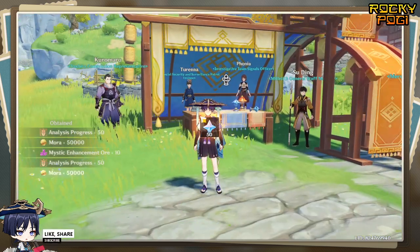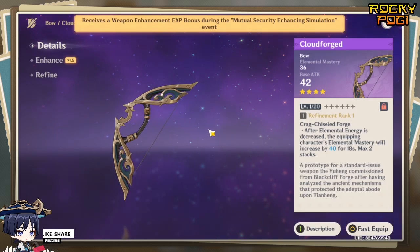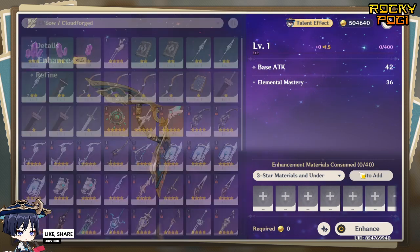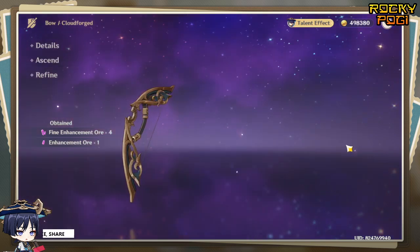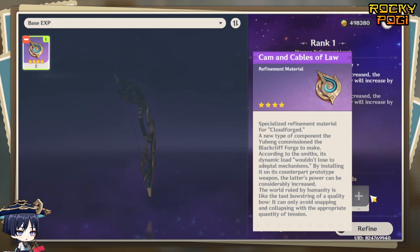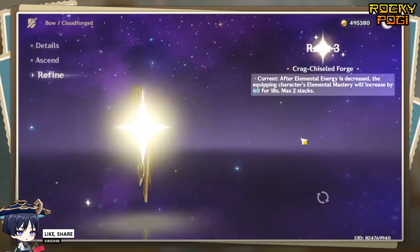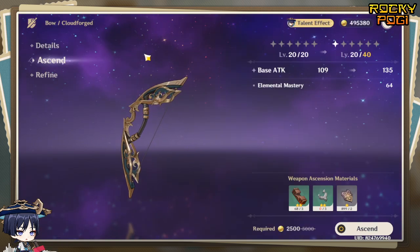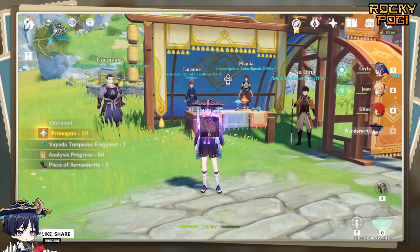Let's check out the appearance of the item — right here. Once we're done with the event, we'll be able to enhance it. We need 1.5, 1.5, 1.5 — we need the ruin health, going from 40 to 60 mystery. That's it for our Cloudforge weapon — that's nice. There is also a level up of 1.5 points for that. So I guess that's it for our event.